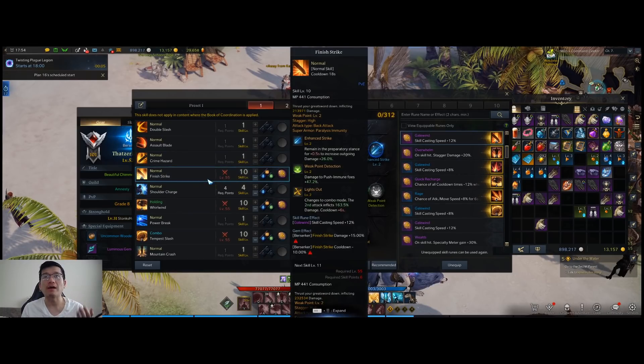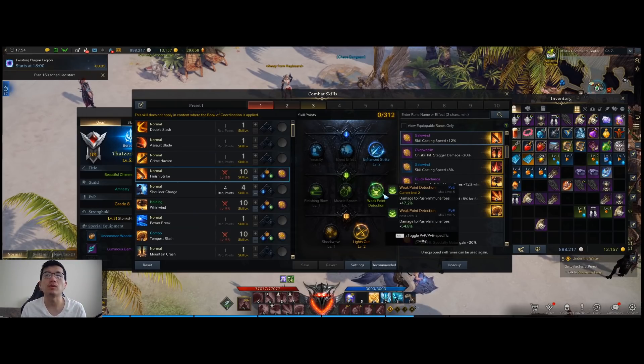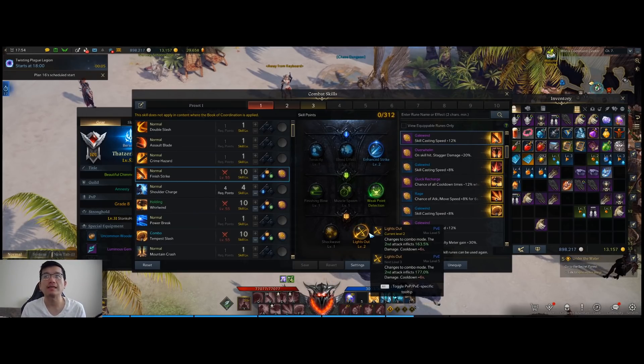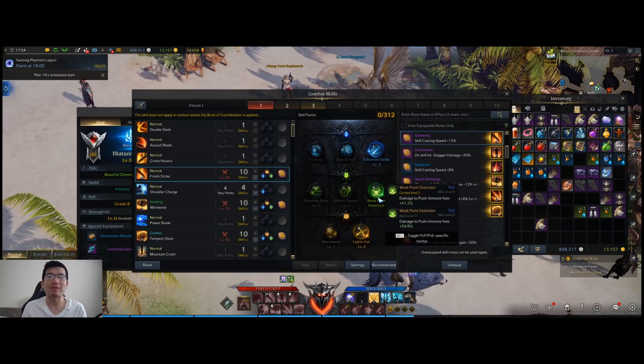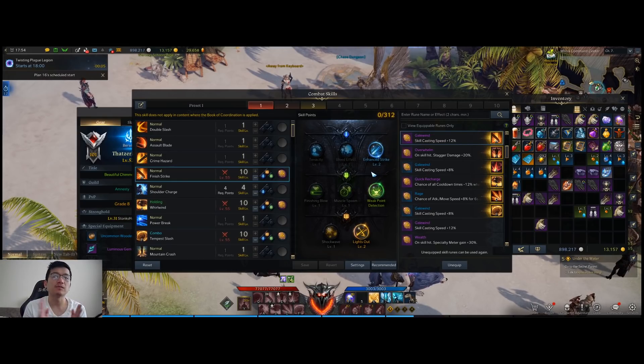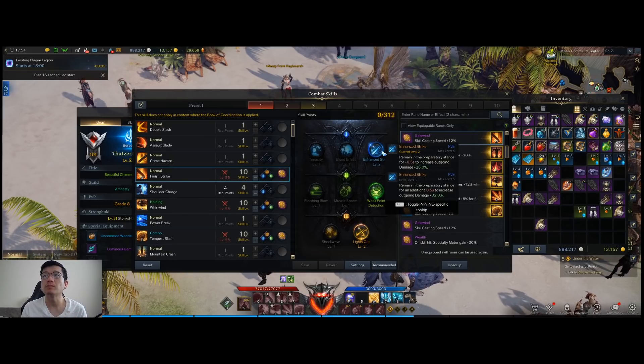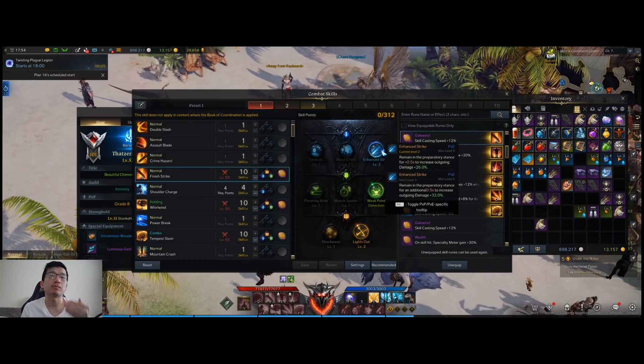So if you have points allocated, for example, I have Enhanced Strike, Weak Point Detection, and Lights Out. These are the tripods — you see underneath each there's a level. All of them, as a base, will have level one. The fact that I have level two means that on a piece of gear I have something that gives me a plus level.